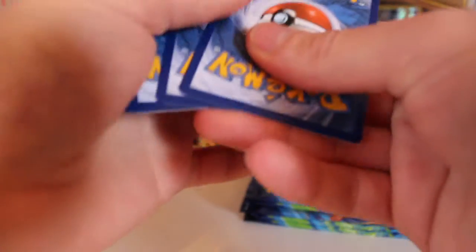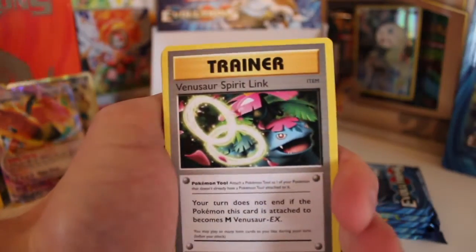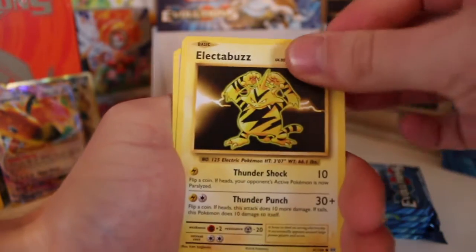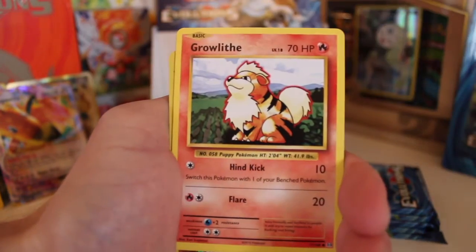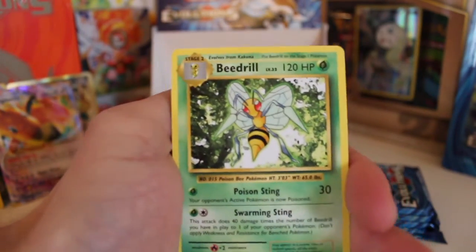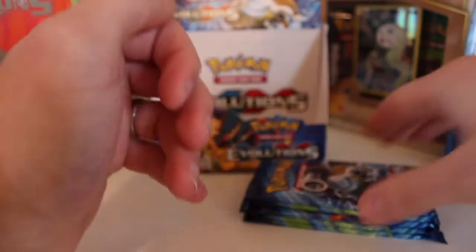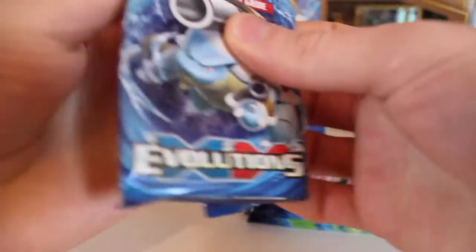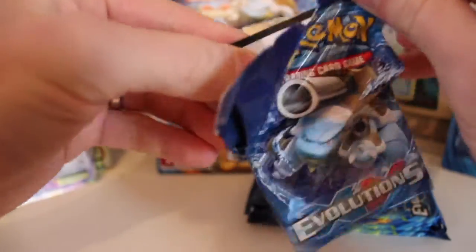I don't know what to say guys, this has just been epic - the whole box. If you haven't seen parts one, two and three, they're not going to disappoint you at all. There were amazing openings with some sweet pulls, and this has just been the cherry on top already. We've got a Venusaur Spirit Link, a Potion, a Metapod, a Magikarp, an Electabuzz. How are your booster boxes comparing if you've opened them? Are you getting the same sort of pulls as me, or am I just getting too excited? These seem like pretty amazing pulls for this booster box.